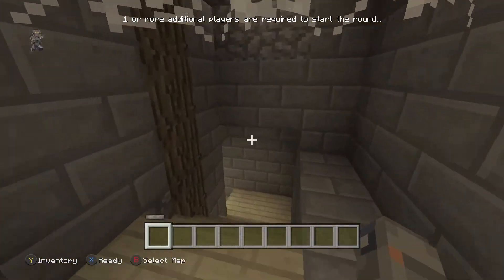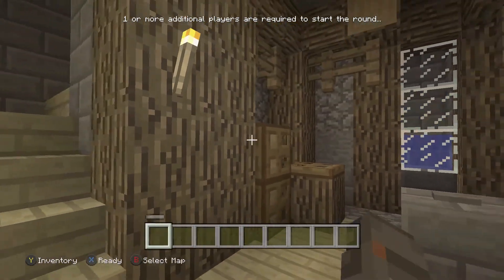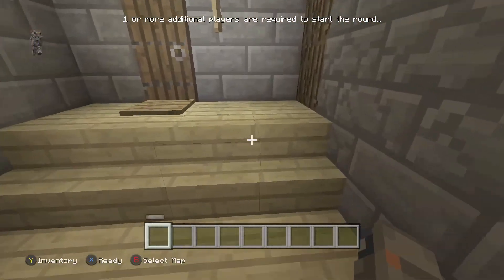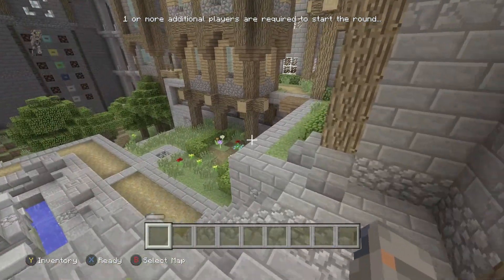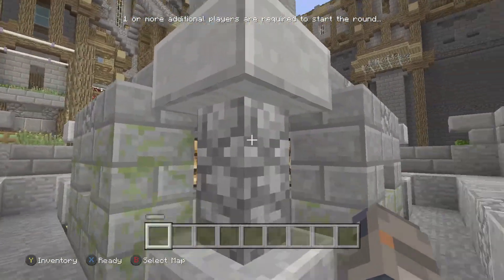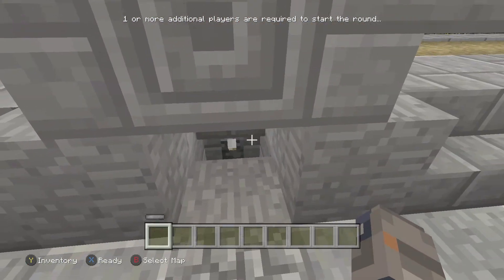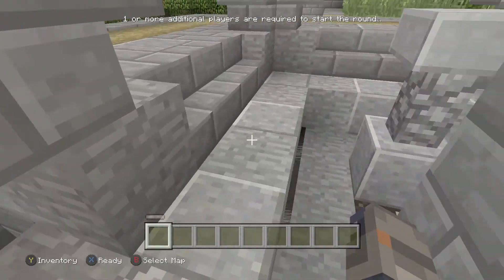We're going to go in there. There's a little button right here that we need to press. Press that button and now it has drained the fountain. From there we're going to go over here and under here. Now that our fountain has been drained, there's a little secret hidden lever that only appears when you drain the fountain, so you're going to flip it down.